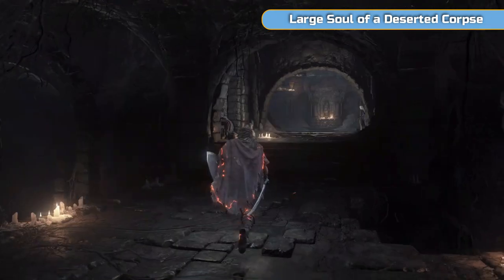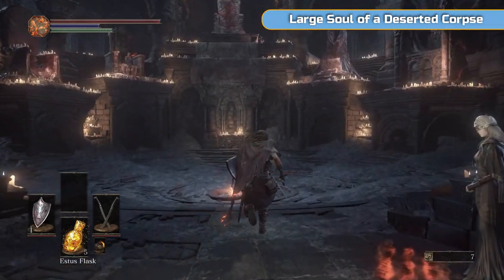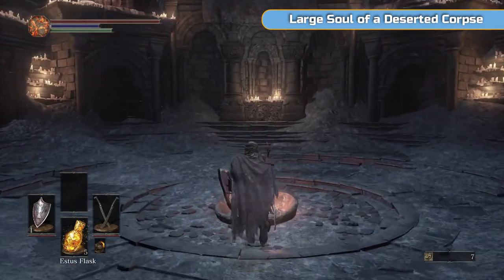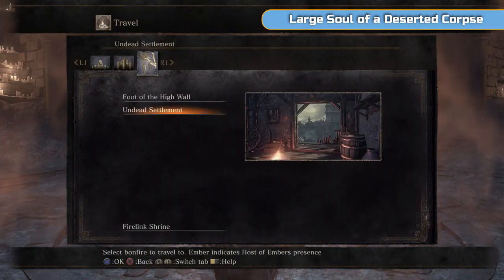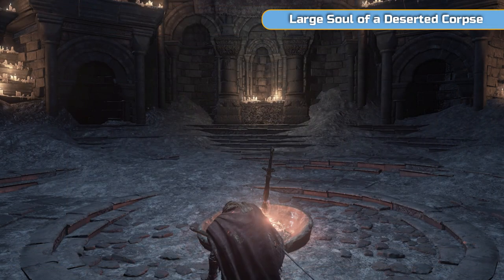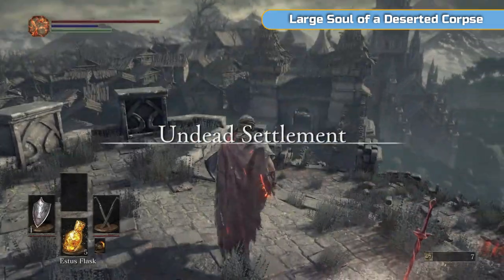Don't put the Ring of Sacrifice on because it will break if you die. On we go to the Undead Settlement. I'm going to start right at the beginning, where we went to meet Yoel. I'm going to go there because I realised I forgot one of the items — the soul item that's to the left of the bonfire — so we'll start there and quickly grab that.